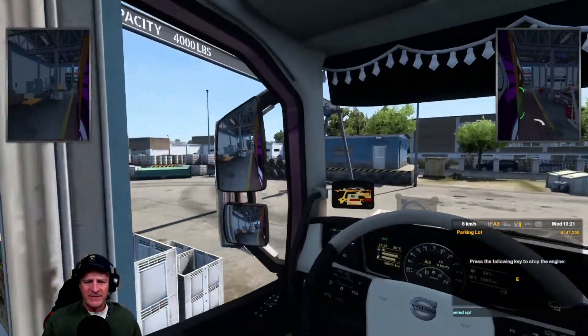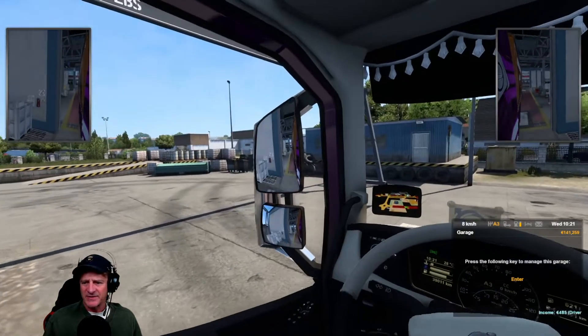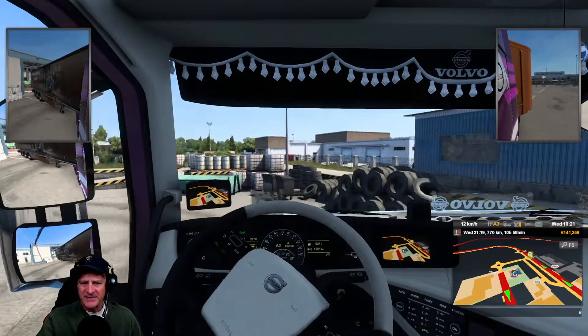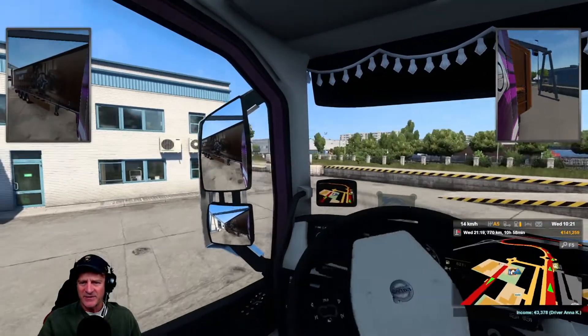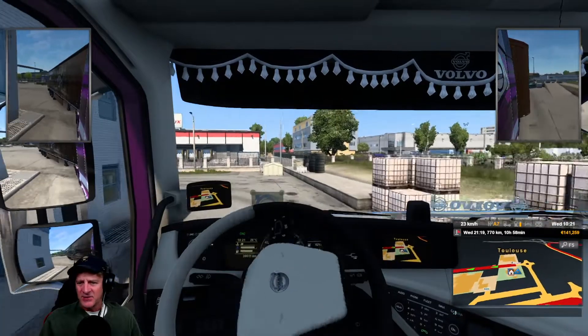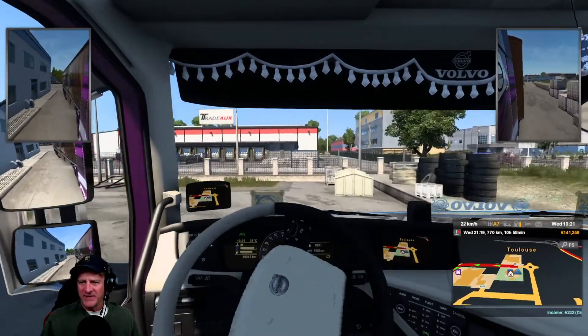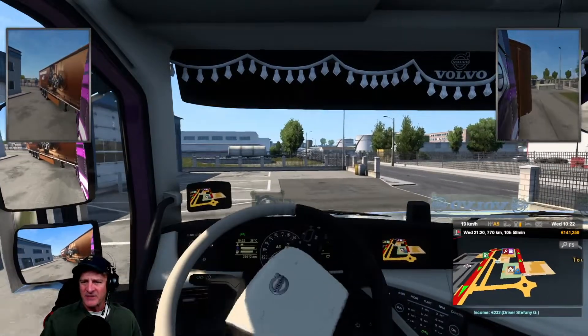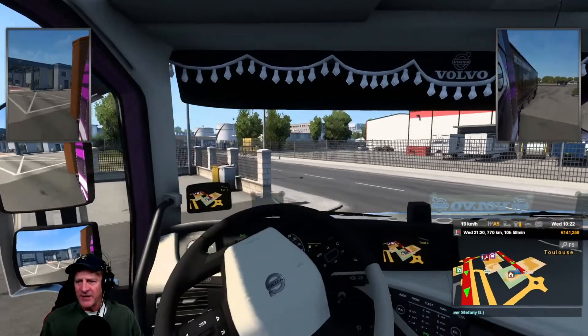All righty, so we slept in our truck in our garage — I'm sure that's the best night's sleep, but it all worked out. We've got our Thrustmasters hooked up and now it's 10 o'clock in the morning, so we have some daytime driving, which is going to be a much more enjoyable ride. Let's get out on the highway — we've got about 11 hours of driving to get us into Italy. It's been a long time since we've been in Italy.